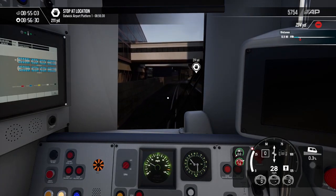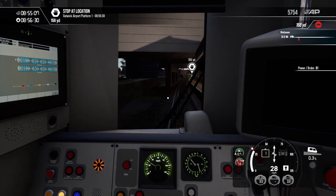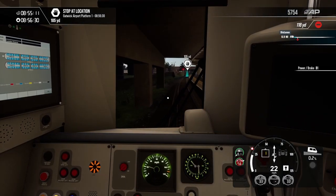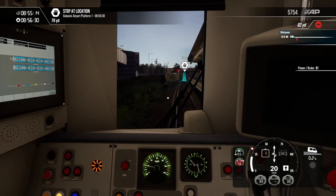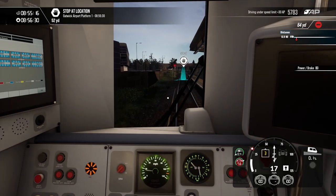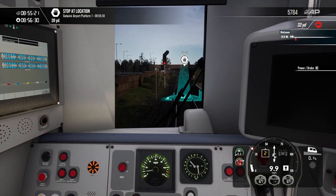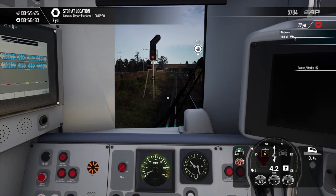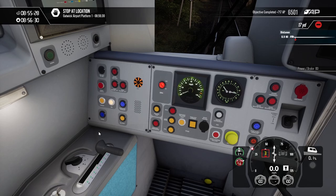I must say in real life the four-car variants of these trains feel a lot longer than they do in the game. A four-car in the game feels a lot shorter and stubbier than in real life. We're coming up to the end of the platform now so we probably should start putting a bit of braking on — doing alright though. The platform's on the right-hand side this time, so we need to make sure we open up the right doors, because it'd be a bit of a catastrophe if we got that wrong.